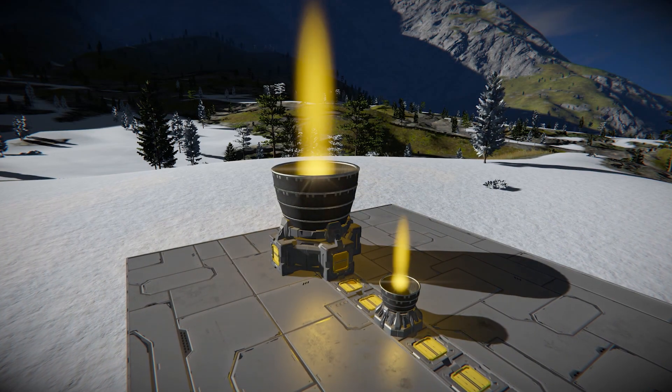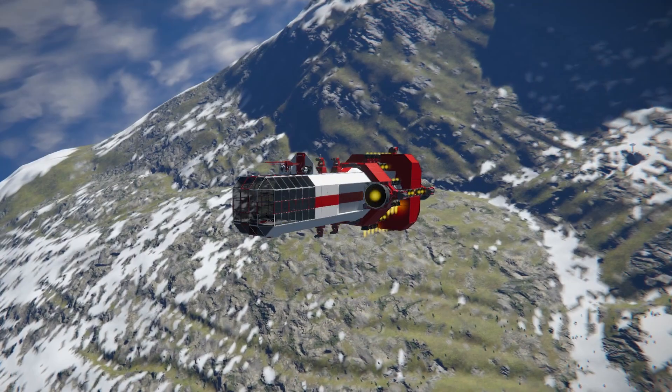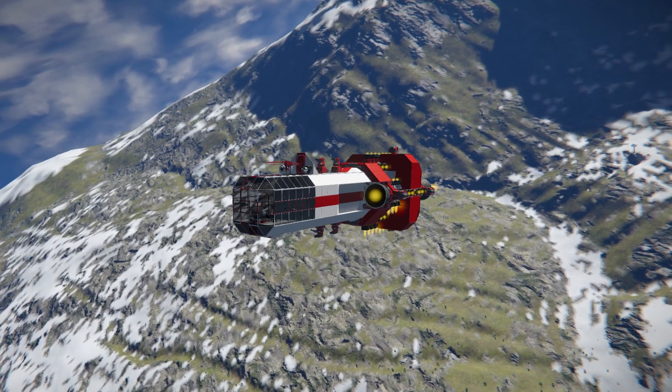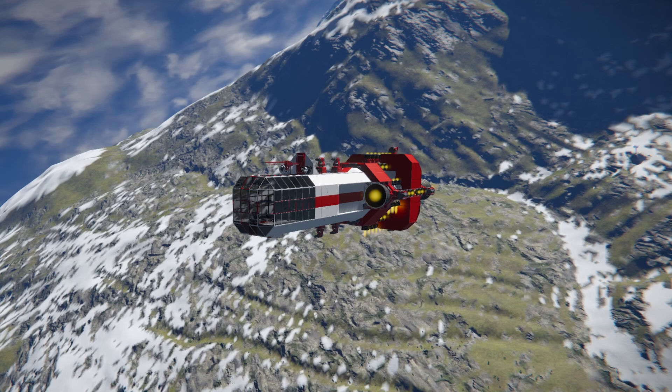Hydrogen thrusters work in both environments but don't consume power to operate — instead they use hydrogen like your jetpack does. They output considerably more thrust than the other two types of thrusters, but come with the downside of having to store large amounts of hydrogen on your ship.